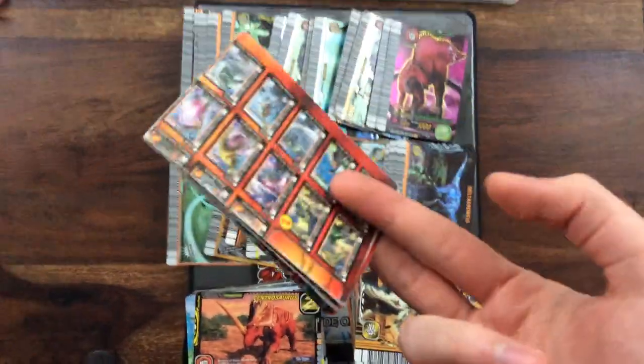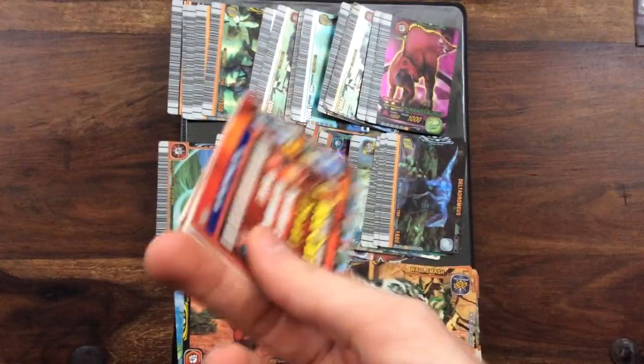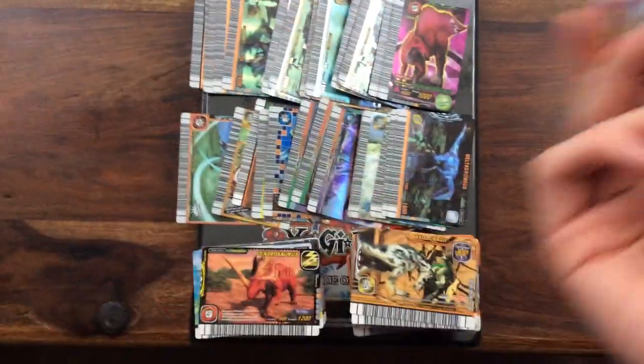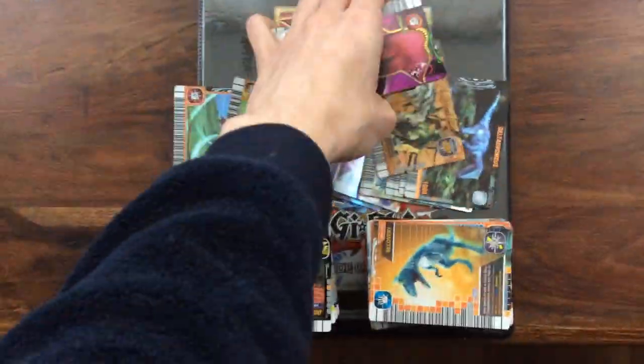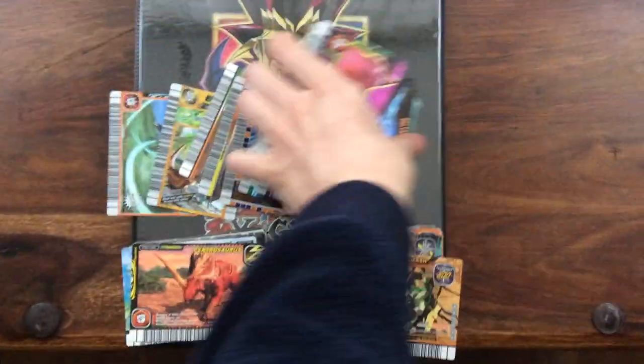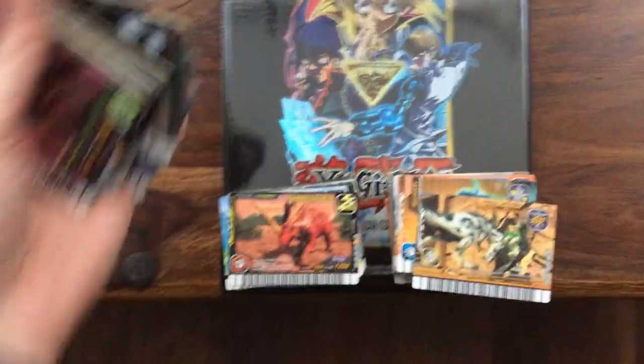First up, this list — I'm willing to trade it. I know people collect lists, and if you're one of those people, I might make your day. We'll start with the foil cards. Everything you see, all the cards you see, are for trade, and I'm going to go through them slowly. They're all the same; I have pretty much everything.